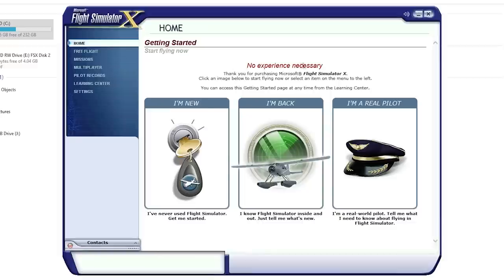Here we are at the getting started screen — 'No experience necessary.' You've got three options: I'm new, I'm back, or I'm a real pilot. I mean, I've played Flight Simulator before but it was an older version and it's been really long, so I'm going to go with 'I'm new.' Even if you were a real-world pilot you could pick this option — it'll walk you through all the basic stuff about the simulator.